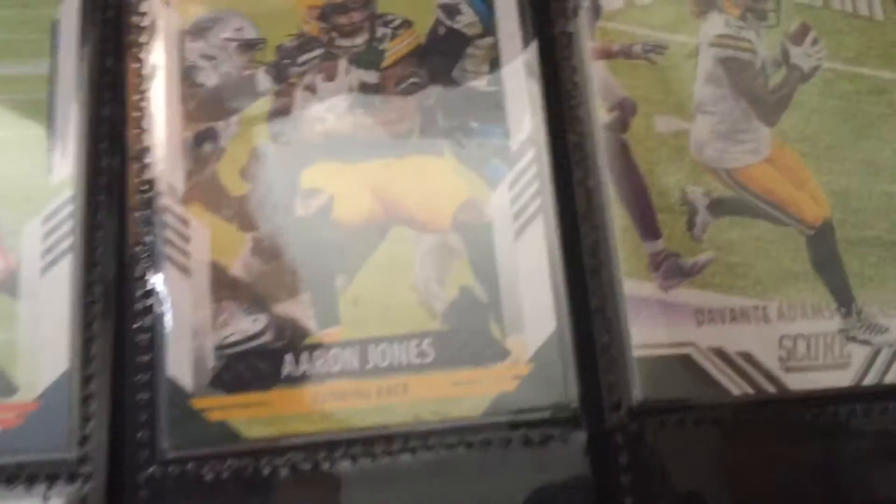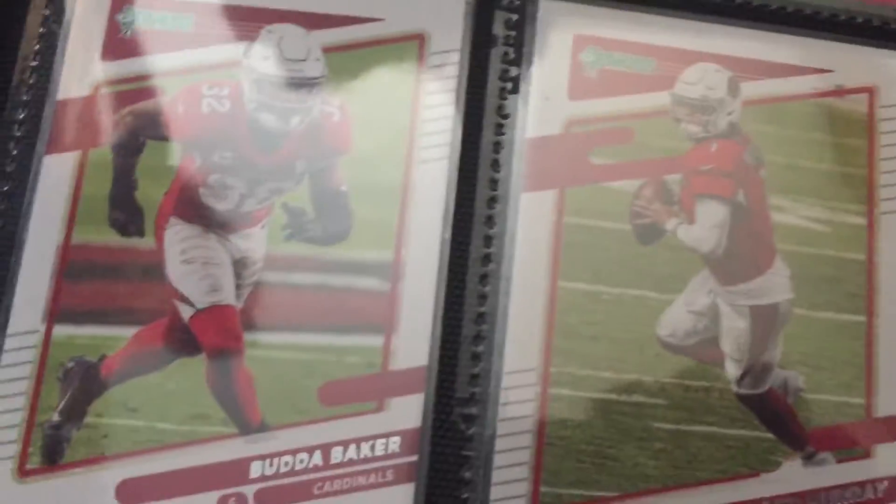But recently I lost all my Green Bay Packers cards to my brother — like my one card — but I got them back, and I got some of the best players: Aaron Jones and Davante Adams, who recently left for the Raiders. Also, Tyreek Hill, if you haven't heard, left to the Dolphins, which kind of got me upset because that's my favorite team — the Chiefs.